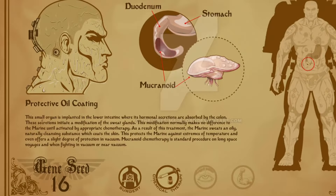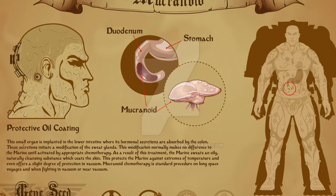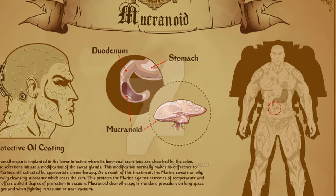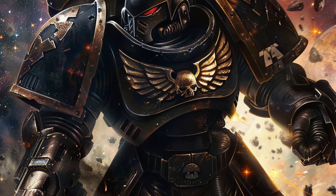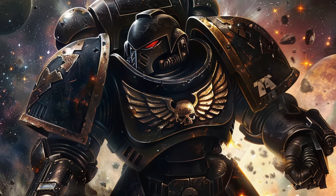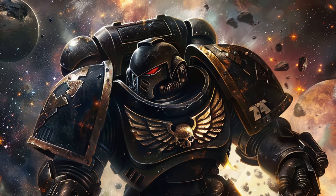The Mucranoid, also known as the Weaver, is the sixteenth gene seed organ, implanted within the central nervous system. It responds to specific chemical stimuli, and when activated, causes the space marine to secrete a waxy, mucus-like protein through their pores, sealing their skin. It can only be activated through an external chemical treatment, usually self-administered. This cocoons the space marine, protecting them during suspended animation and shielding them from the vacuum of space and extreme temperatures.